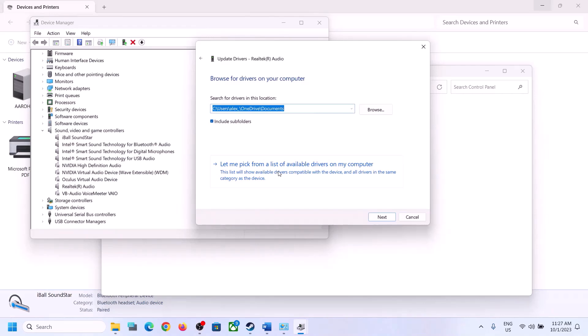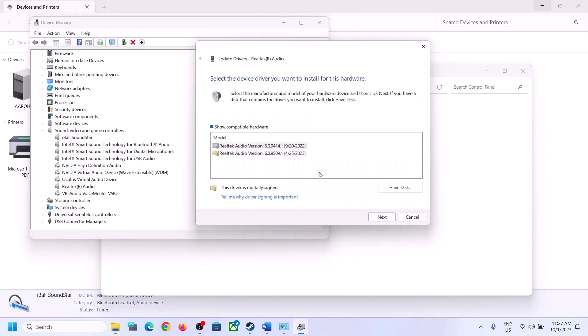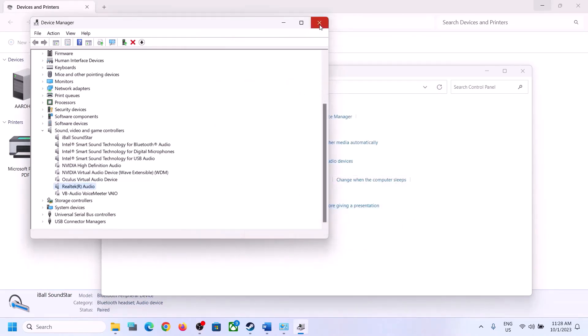If still facing the issue, right-click the device, click Update Driver, then Browse My Computer for Drivers, and then Let Me Pick from a List of Available Drivers. You may see High Definition Audio Device or Realtek listed — try selecting a different driver, click Next to install, restart your computer, and check.